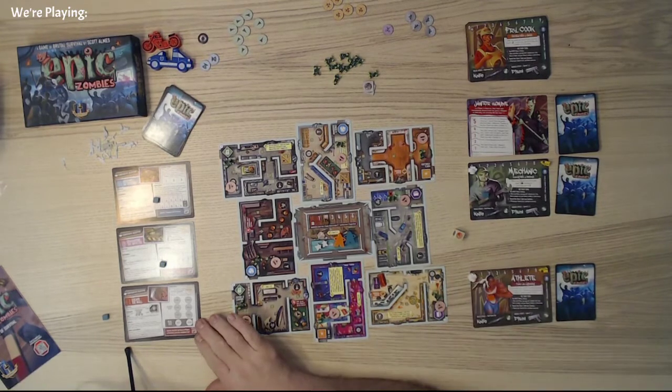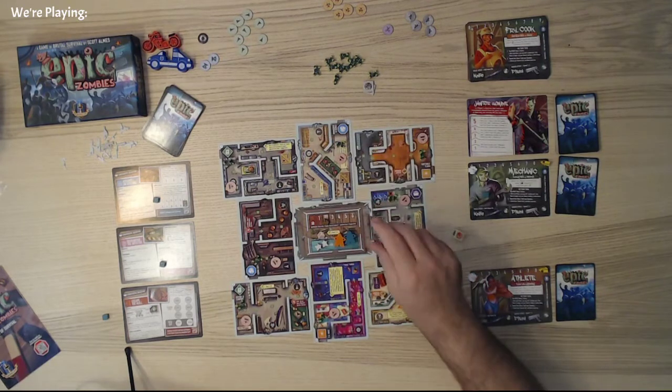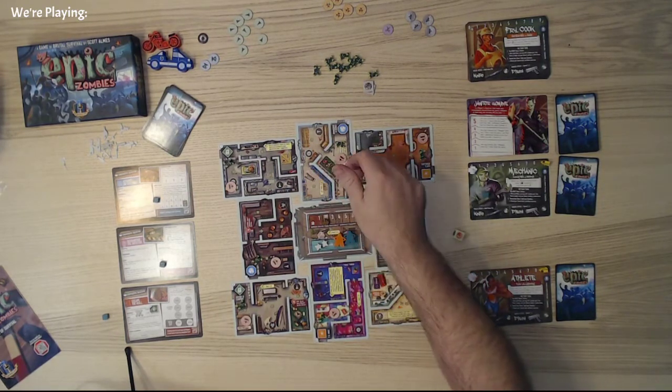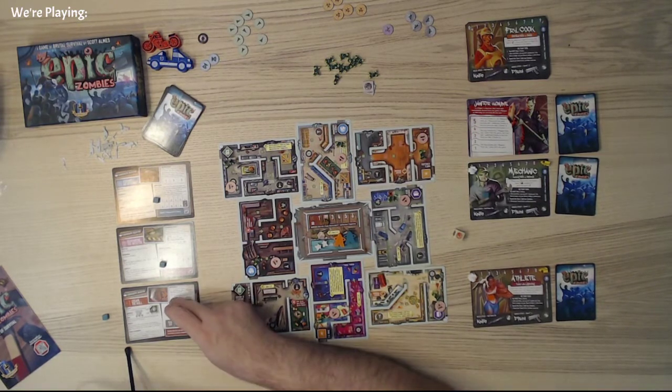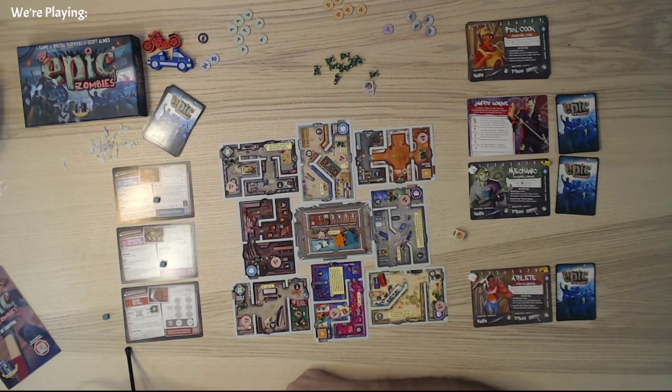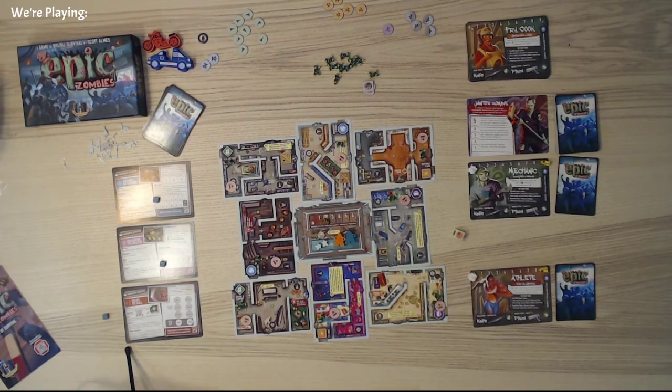Finally, there's Escape Them All, which means that once you're in a room that has one of these exit tokens in it and you've eliminated zombies from that store, you can reveal it and add it to this card. You'll add it either to the symbols or to the numbers, and whatever symbol-number combination is at the end, that is the one you have to escape through. It does look like you have to find all eight first, and you also have to exit through that at the end of the game. So it's the last objective that you'll complete.